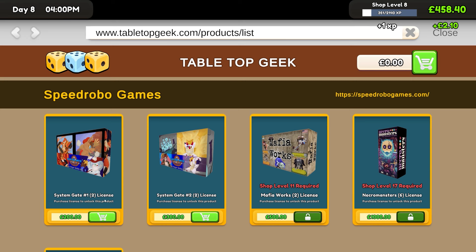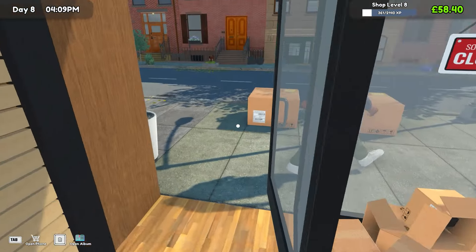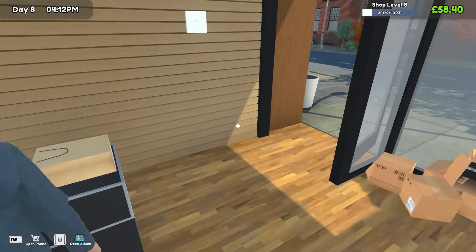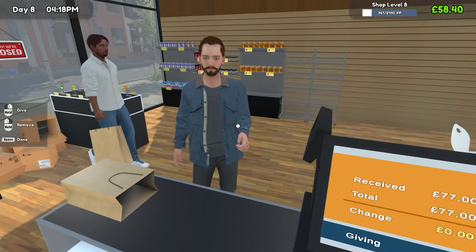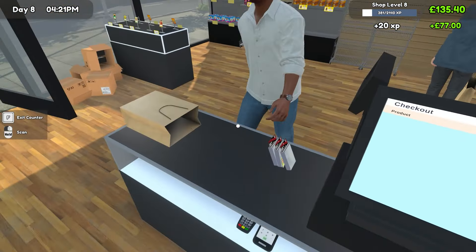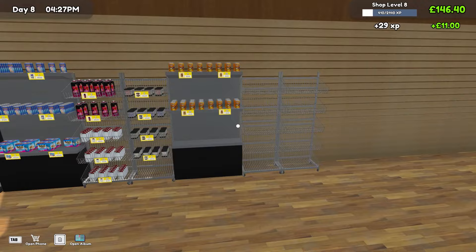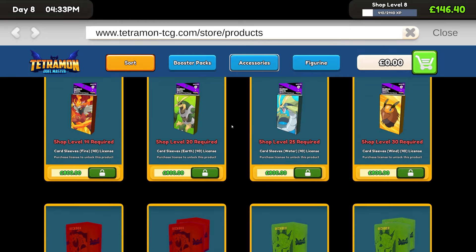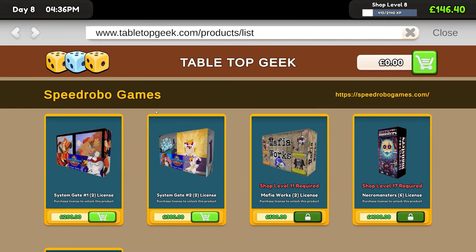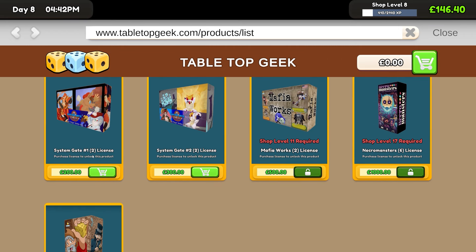We've also got game systems as well, so maybe we go with those. I need at minimum metal racking, so I'm actually going to purchase two of them — that's what we've done with the other ones and I think it matches up, although this might be a mistake because I don't know if they'll actually fit. 77 for that one which is pretty good. There's more deck boxes and a single card which is only 11.